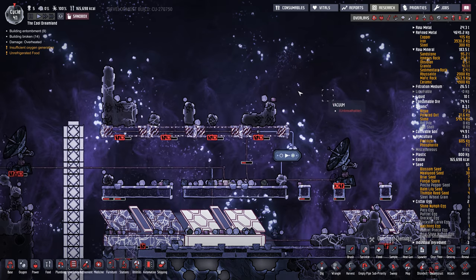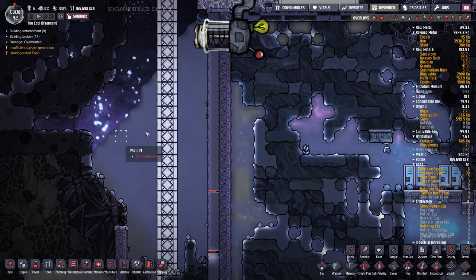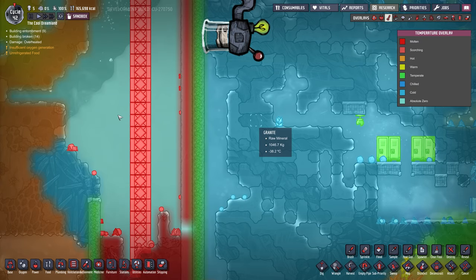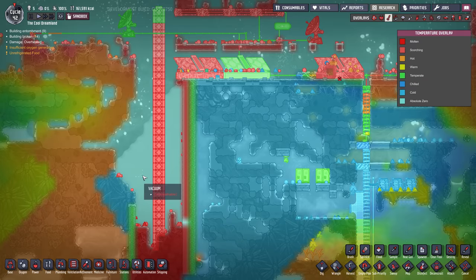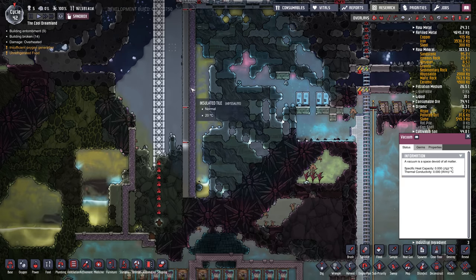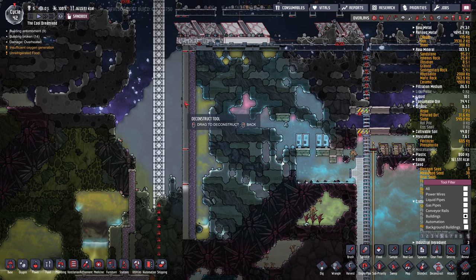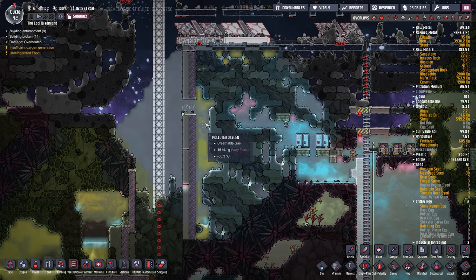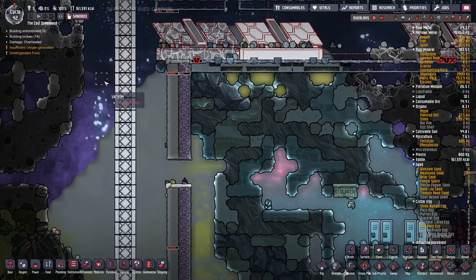Everything up top here is a vacuum. You can kind of see the overlay where the vacuum begins and where the regular asteroid ends — there's a boundary right here. If we cut this with instant build, any gases here when you break the seal out into this vacuum will just fly out and disappear, which would happen on a real asteroid.